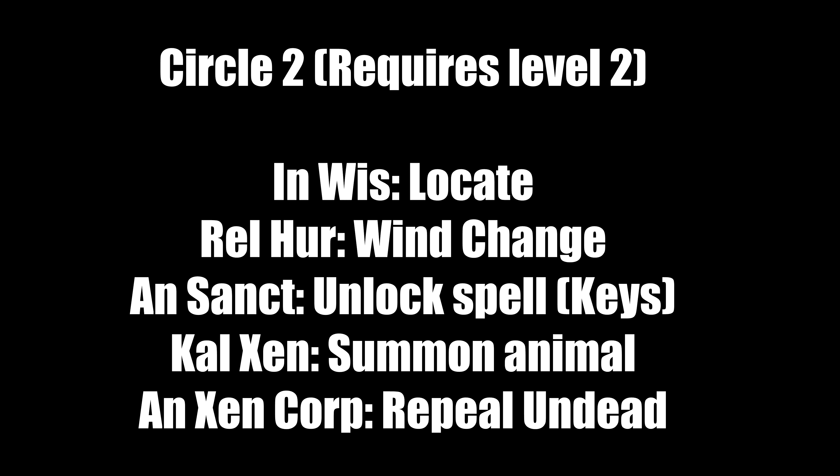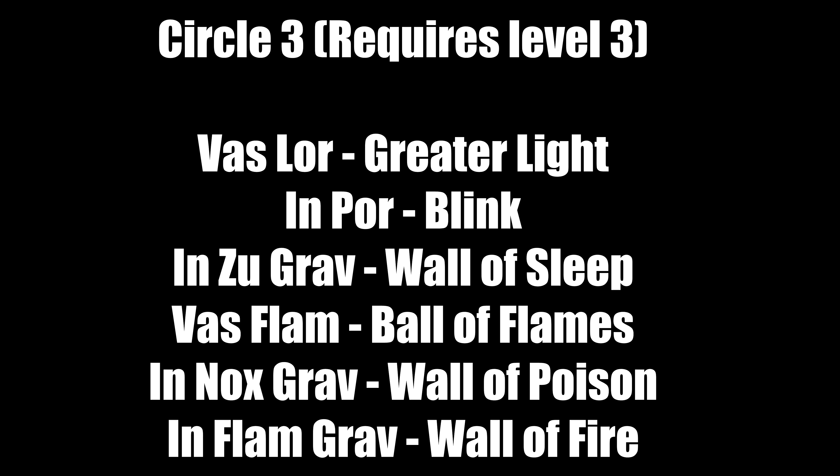Third circle requires level 3. 'Vas Lor' is Greater Light — make plenty, it has a bigger light radius. 'In Por' is a blink spell — it teleports you in a direction; use this quite a bit in the underworld. 'An Zu Grav' is Wall of Sleep — cast it in front of you and foes may fall asleep trying to pass through. 'Vas Flam' is a Ball of Flames single-damage spell. 'Kal Por Ylem' is Wall of Poison — like Wall of Sleep but poisons instead. 'Flam Grav' is okay.